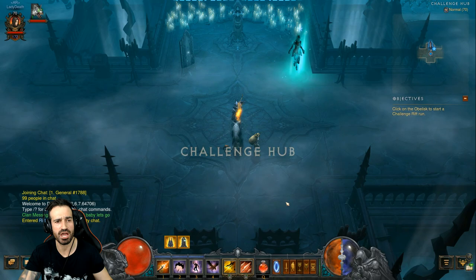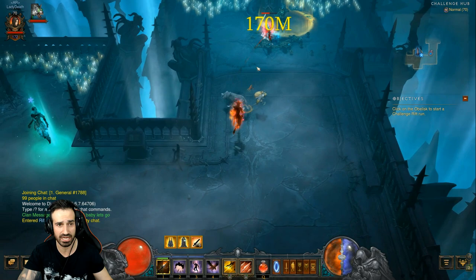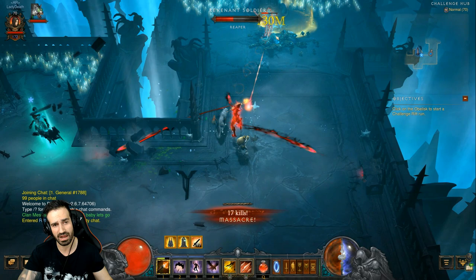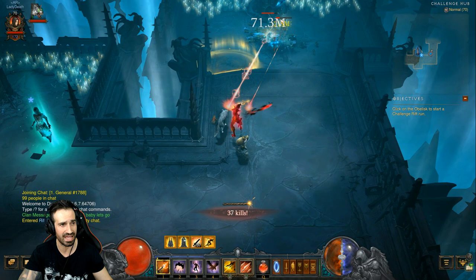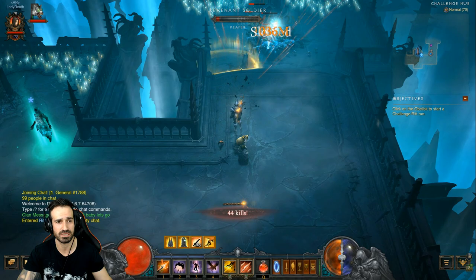I'm going to show you how to summon the secret mini Diablo boss using your kill chain count and the pandemonium buff. We're going to have to get up to a thousand in the kill chain count. For every hundred — 100, 200, 300, 400, 500 — an effect will happen once you get to that chain count, and a lot of people are struggling to get to a thousand.